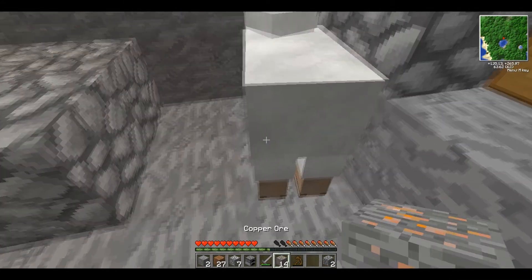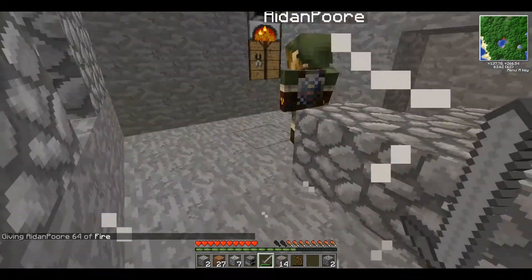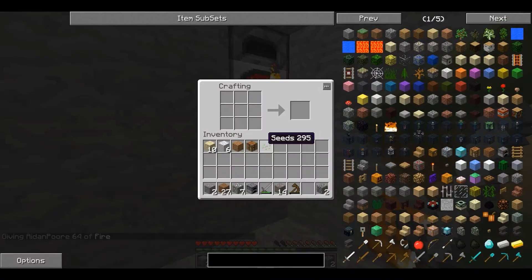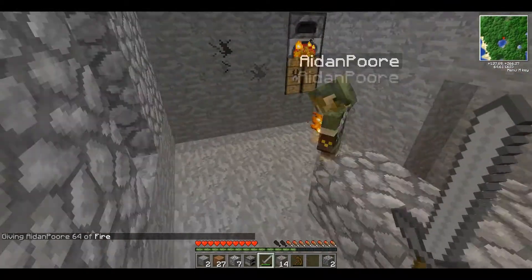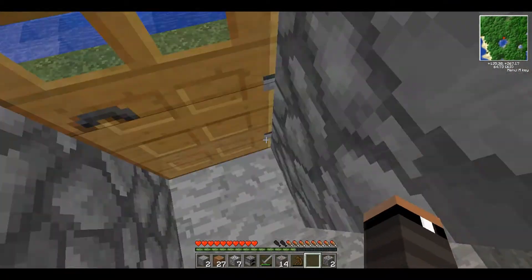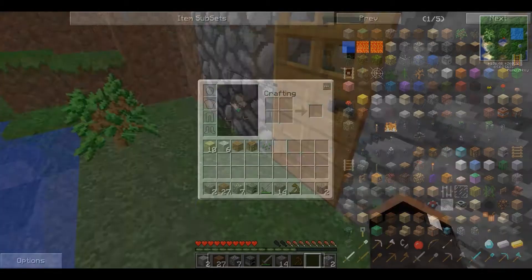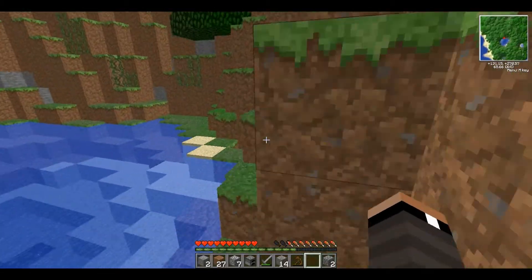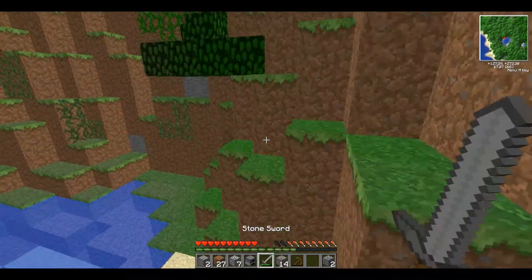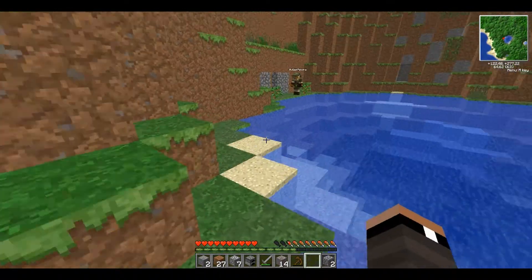Oh, that's just probably Railcraft. I'm going to give myself a 64 stack of fire. Jay! Get rid of that. I wonder what this does. Oh, that's what it does — it's flint and steel, but not flint and steel. It's the cheated-in flint and steel basically. You know what? This is going to make our house look amazing.